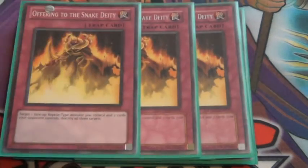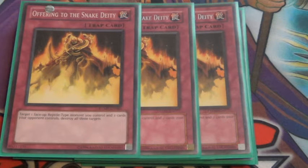Triple Offering to the Snake Deity — very, very good card. You basically destroy a reptile to destroy one or two cards on the field. So it's basically like a Raigeki Break but for reptiles, which is actually very, very good.